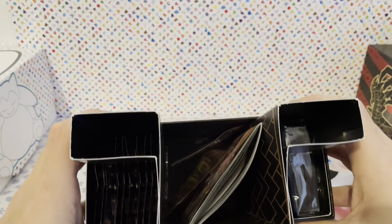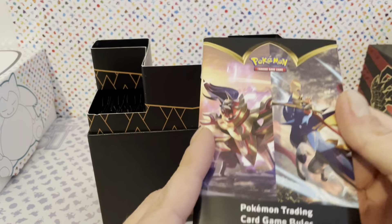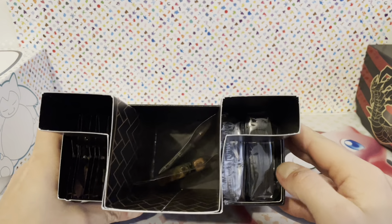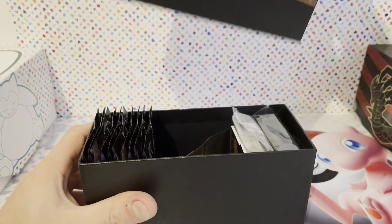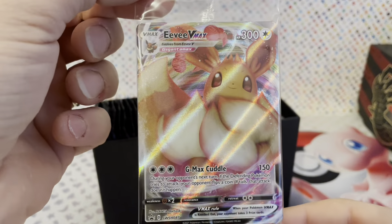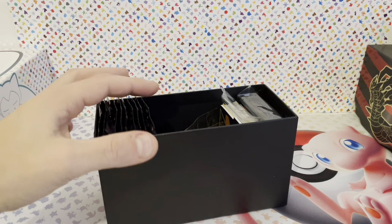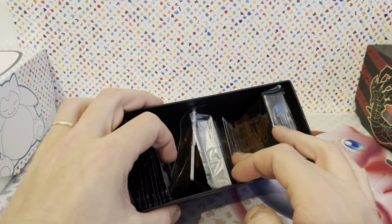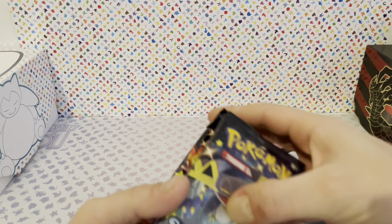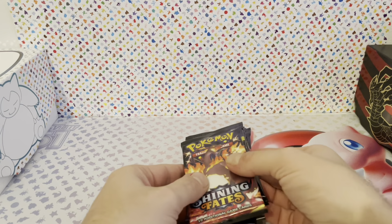Then we can get to opening the packs. They have a Trading Card Game rules booklet — kind of cool. They're supposed to have a new promo card also in here, and this is it: Eevee VMAX. That's really cute. You can keep that there. Then they have the normal dividers, energies, a code card. Let's get the main star out — one, two, three, four, five, six, seven, eight, nine, ten packs.